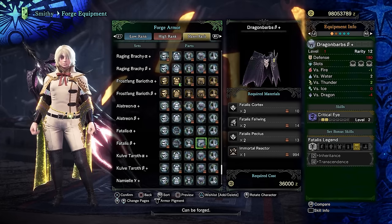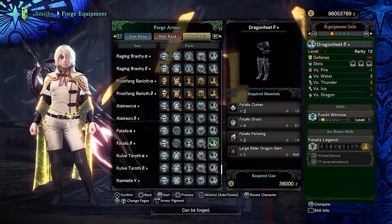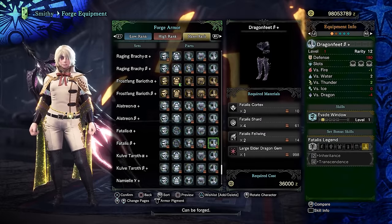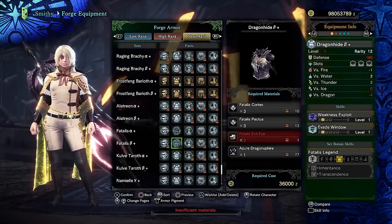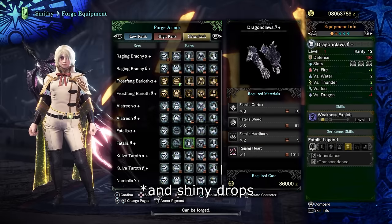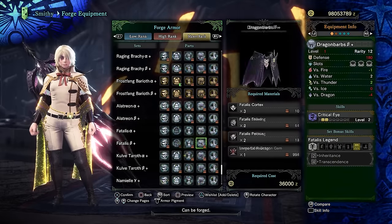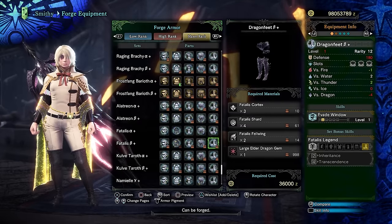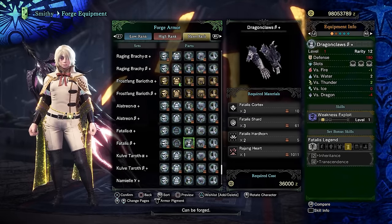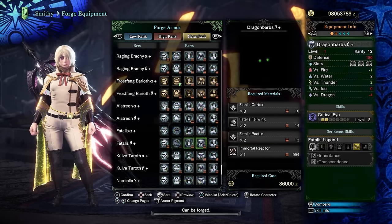Once you have the Fatalis set, the Fatalis fight is much easier because your DPS just instantly shoots up. Looking at the drops - Cortexes, Shards, Pectuses, and even the Evil Eyes can all drop from Plunderblades. The other drops you need - large Elder Dragon gems, Immortal Reactors - you can get them from melding at the NPC using Celestial Revarian Prince. So what we're really missing are the Fel Wings and the Hardhorns; that's what our strategies are aimed to get.